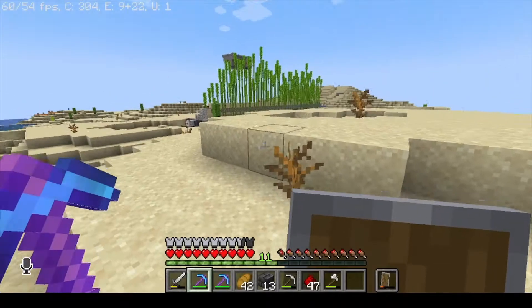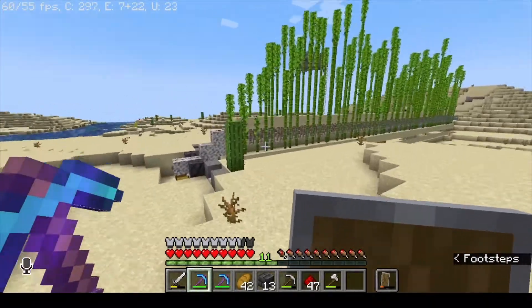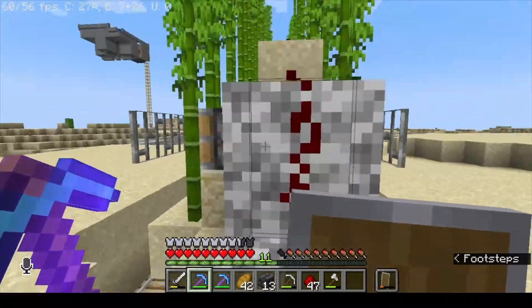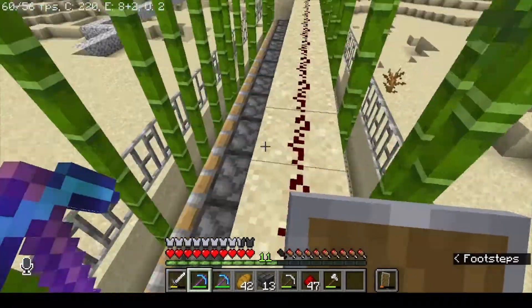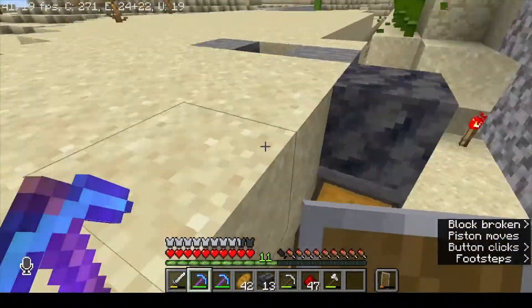So now I have two diamond pickaxes, a couple pieces of armor, and I built a bamboo farm that is flawed, which I'll show you why it's really flawed here in a second. So yeah, it's pretty massive here — I'll just activate it.